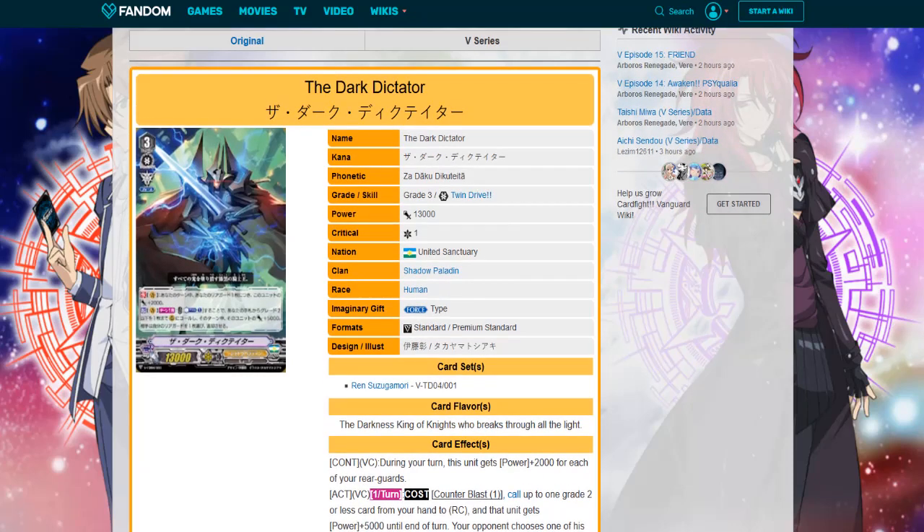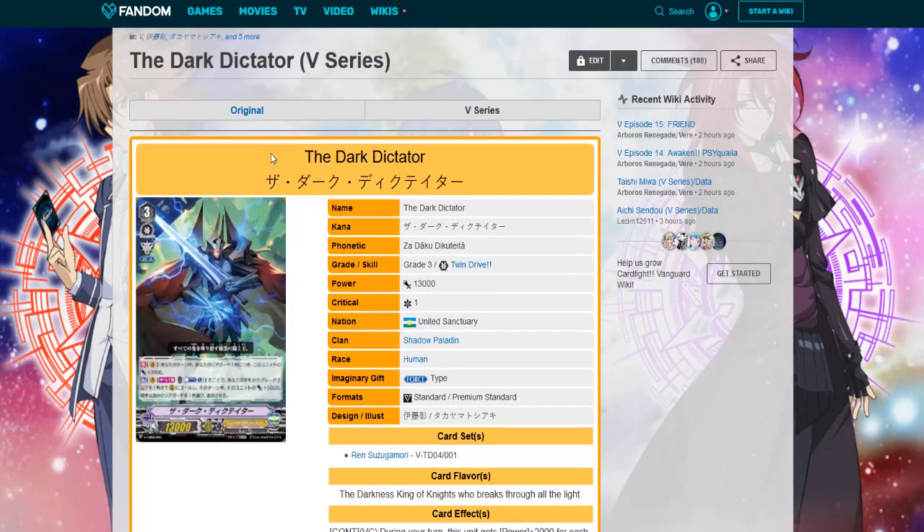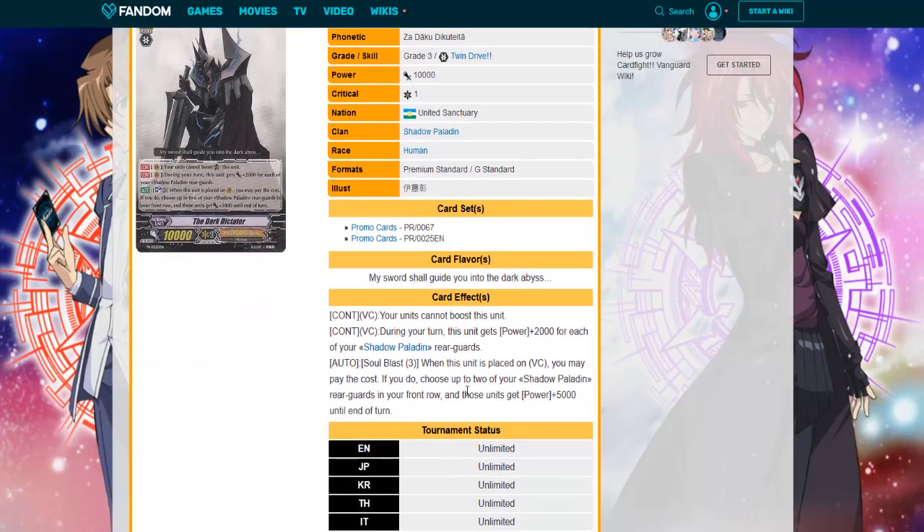Today we're here to talk about the Dark Dictator. Earlier this week — I think it was Friday — I posted a video about my thoughts on the Dark Dictator in his original skill, which we'll take a look at now. Cannot be boosted during your turn; this gets 2k for each shadow piled rearguard; when this is placed on vanguard, costs 5k to the front row.